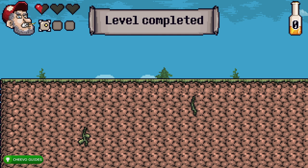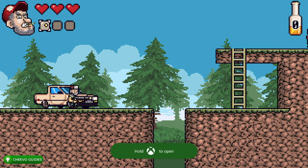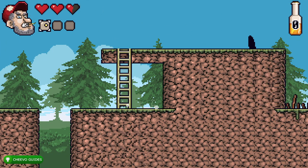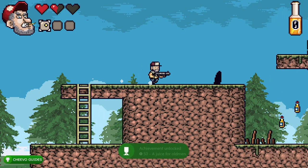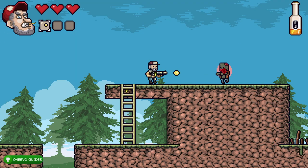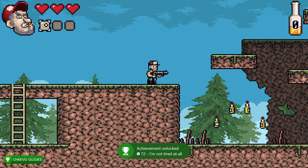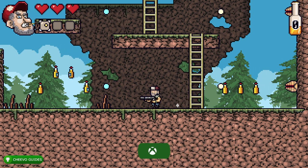Most of these achievements or trophies are going to come naturally while completing the game. You get an achievement for killing your first enemy, 30 enemies, 72 enemies, and 150 enemies. Besides that, we have some achievements you may miss if you don't know to go for them — for instance, you have to crouch down 44 times, jump a total of about 200 times, and slide 50 times. There are also beer bottles located around the map and you need to collect 50 of them.